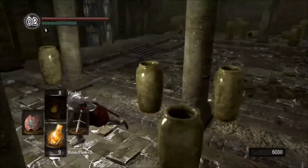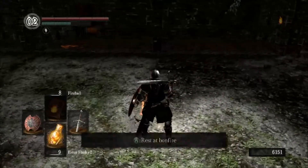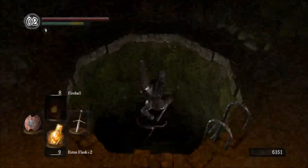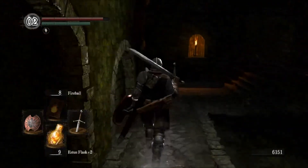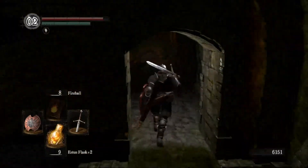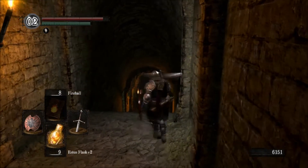Now, don't run straight forward, just don't. When you go through that door, hang a left. Trust me. Stay on the left or the right hand side, either way. Go ahead and light the bonfire, because we're going to be here a little bit. First thing we're going to do is make our way back to the cell that we were in at the beginning of this game. The return to the Undead Asylum is completely optional. You do not have to come back here.